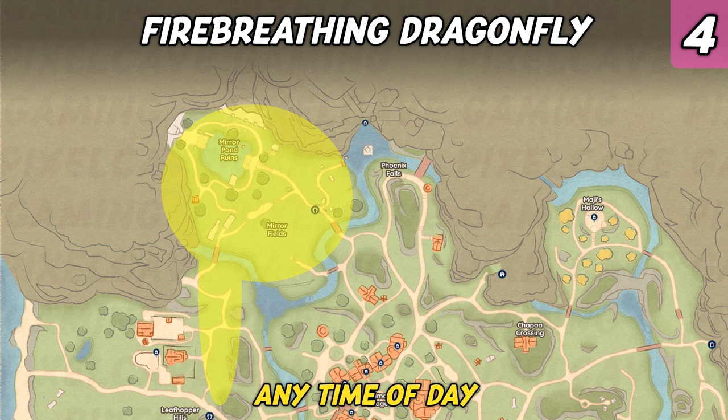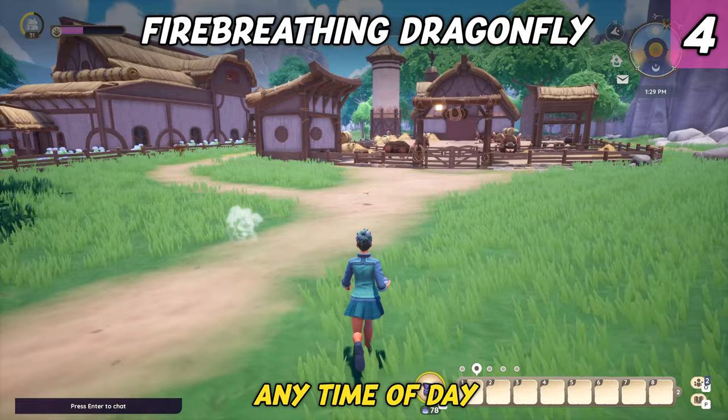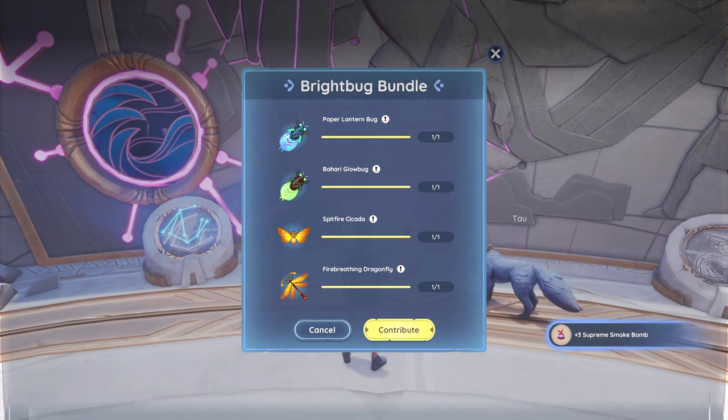The last insect required for the Bride Bug Bundle is the fire-breeding dragonfly. You can find it in Kilima throughout the Mirror Point ruins and Mirror Fields, as well as east around Baldur's farm. While it's a rare insect, it can be caught at any time of day and is recognizable by its orange body and yellow wings. Upon completing the Bride Bug Bundle, you will receive three supreme smoke bombs.